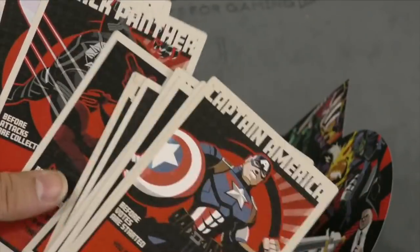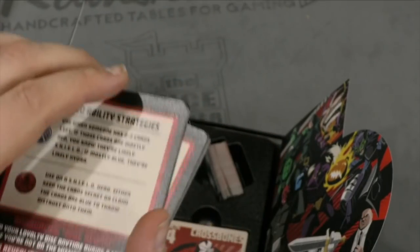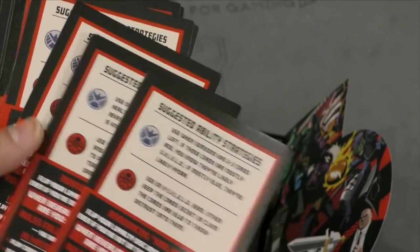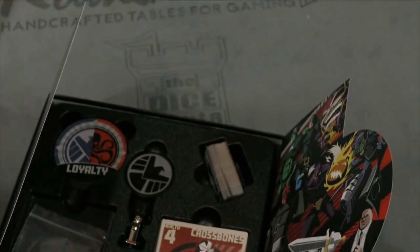Interesting. Daredevil, Electra, Black Panther, and Wasp. And on the back it tells you how to use your abilities. Well, that's really neat. I like that a lot.